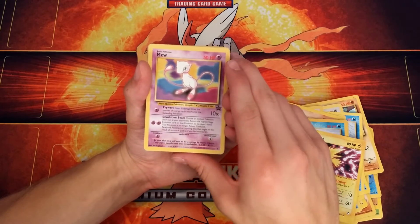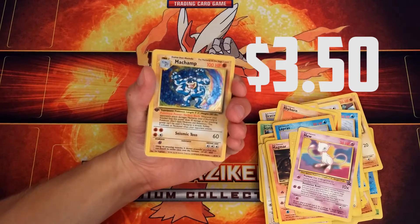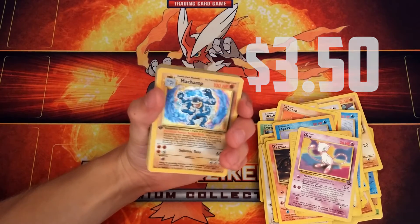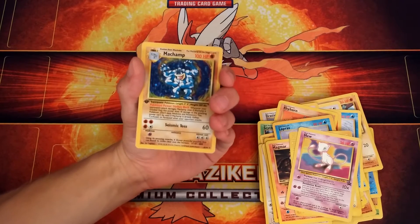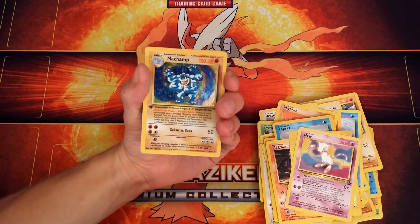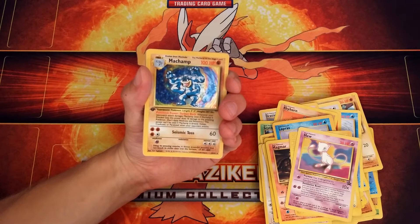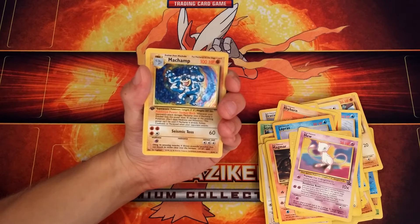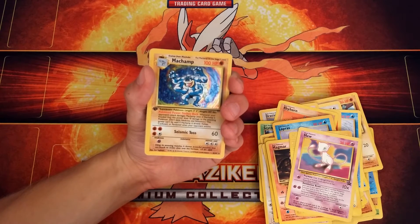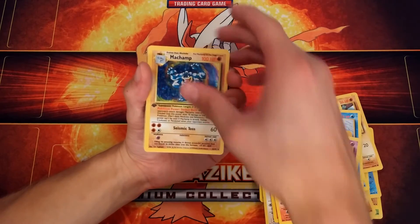We got a Mew — I'm sure this is a pretty valuable card. A Holo Rare Machamp — that's pretty cool, I like the art here. I know I'm familiar with this card because I had a neighbor that basically took all my Machamps, and I'm pretty sure he took Holo ones too. So it was kind of unfortunate. Of course, I wasn't really into the trading card game at the time, but still. This card looks really nice.